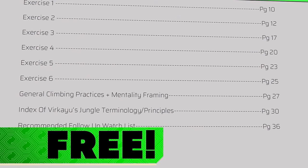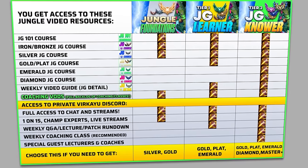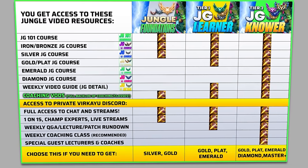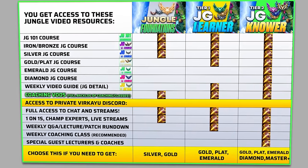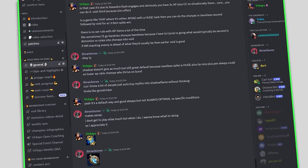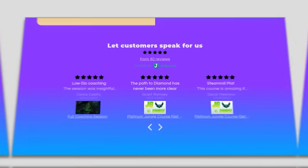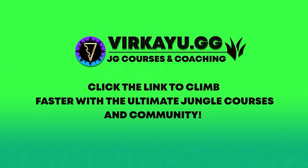If you want help implementing this information into your own game, I have a free jungle improvement resource as well as a dedicated program with jungle video courses, jungle coaching, coaching VOD libraries, weekly free video content seen nowhere else, Q&As, patch note rundowns, and a private jungle Discord. If there's one thing I'm good at, it's converting junglers to gold, to emerald, to diamond, to master plus. Click the link below or head to vakaillu.gg.